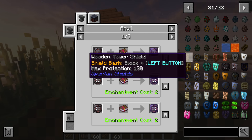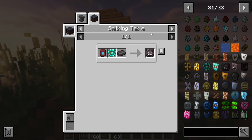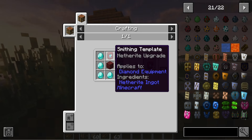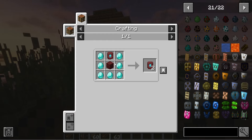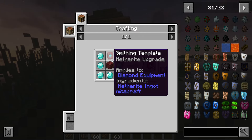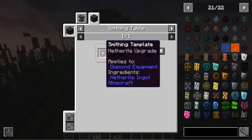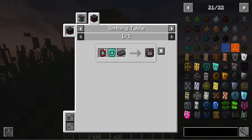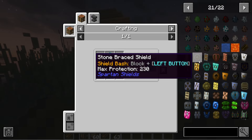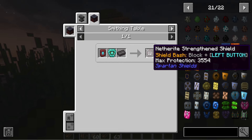Now let's look at how to create the netherite strengthened shield. To make it more powerful, we're going to use a smithing table. In the smithing table we're going to use a smithing template. If you don't know how to get a smithing template, you're going to find one in a shipwreck or in chests. Once you find one, you need to have diamonds around a netherrack to duplicate it, which gives you two templates. Once you've got that, you take a smithing template, a diamond reinforced shield, and a netherite ingot to the smithing table and you get the netherite strengthened shield.